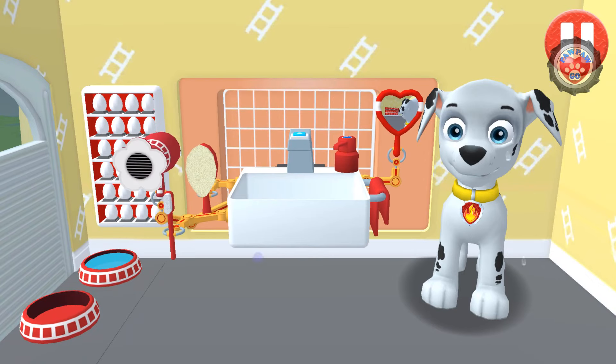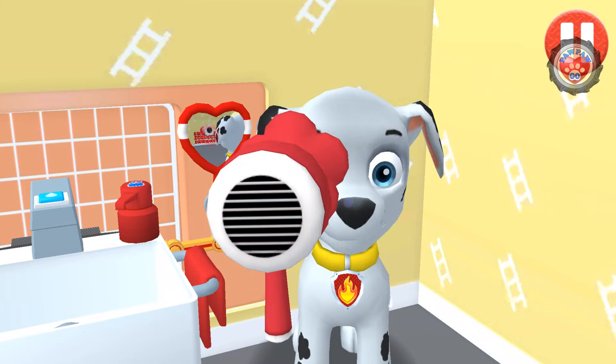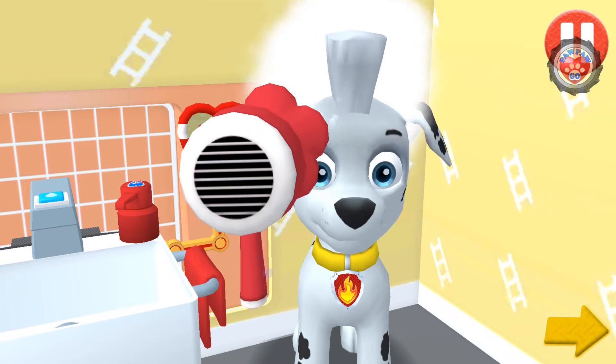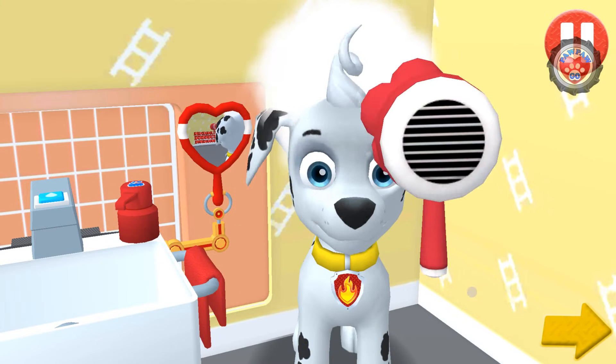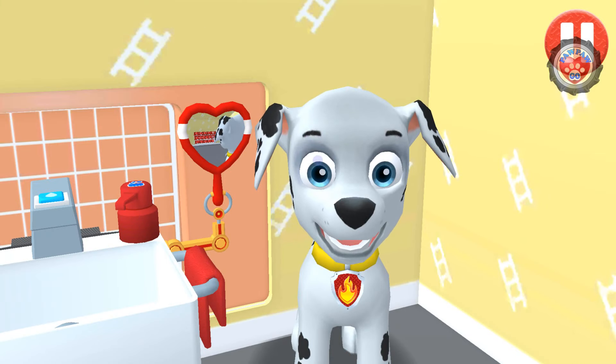Tap the hair dryer to blow dry the pup's hair. Tap the arrow to go to the next activity. Thanks for helping me get clean and dry.